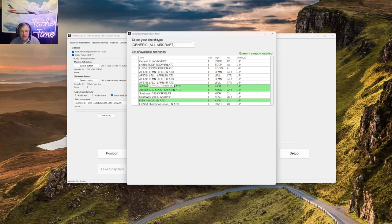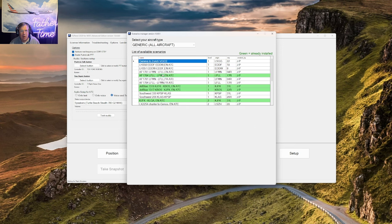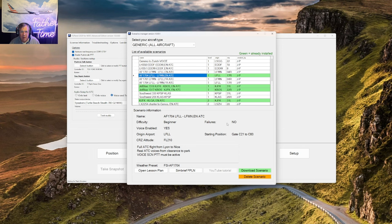I clicked on Air France 1704 — I'm trying to work my way through these profiles. There are two versions: one in English, one in French. What I learned is that the call sign is going to be 48 Golf Mike, not 1704. So don't be surprised when you click on it. I have everything written down for 48 Golf Mike. I downloaded the scenario and it's now in my database. It's 48 Golf Mike, no engine failures, gate C21 to C83, flight level 210 — a flight from Lyon to Nice with ATC voices, beginner profile.